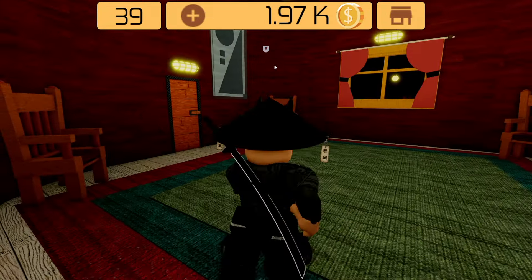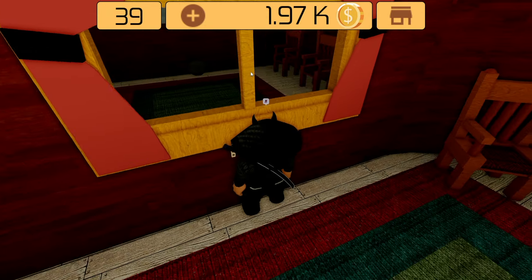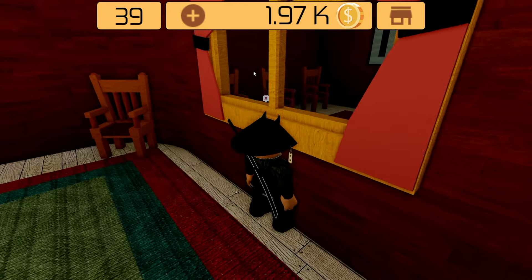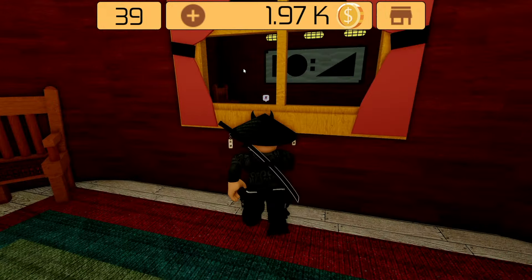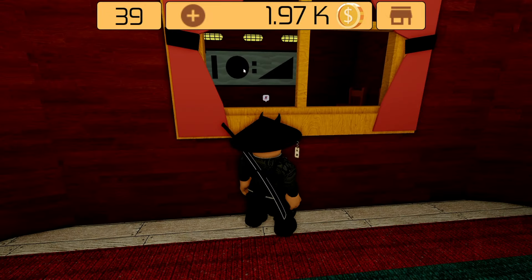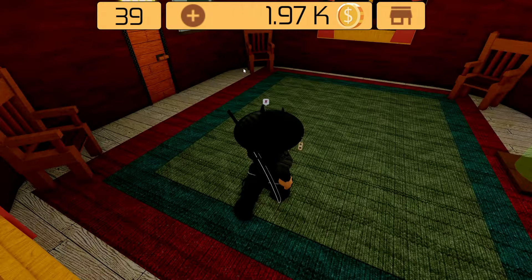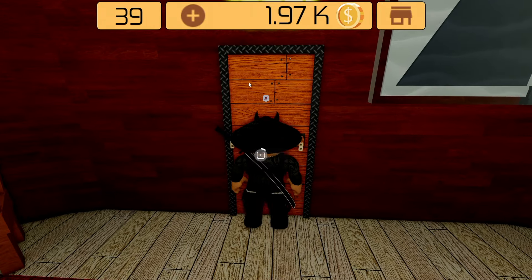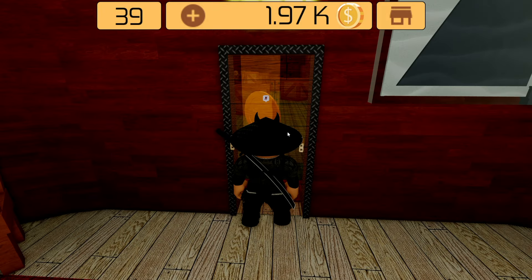Room 39: when you go to the door, you can see symbols. Look at the symbols outside and the same in the room — count how many of them there are. When you count it all up, you have two, three, one and eight.